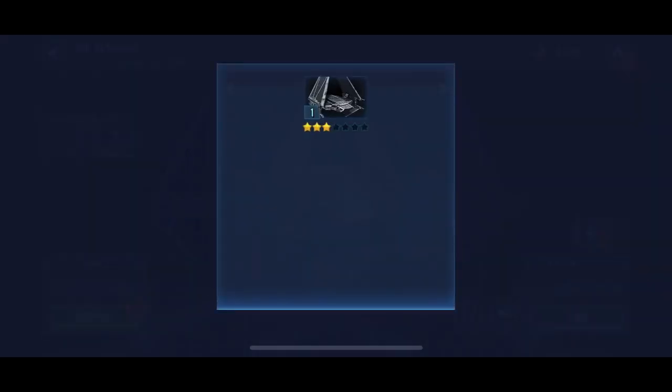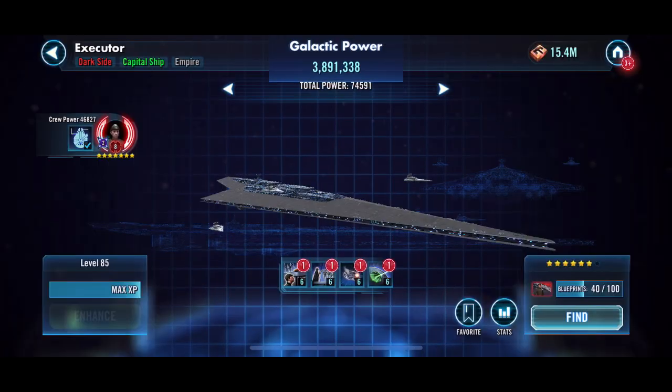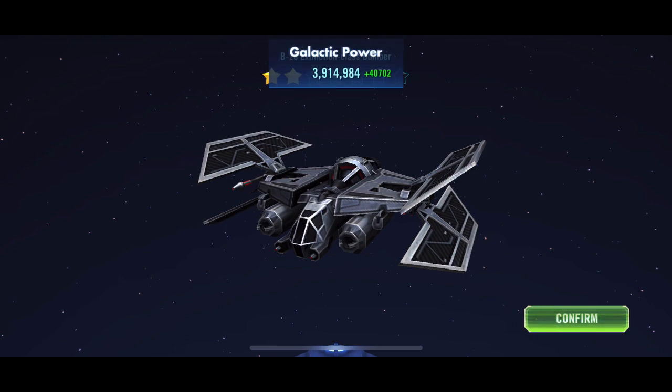We are just upgrading a few of these ships so we can be in a good spot. Executor - we were able to get it to six stars this time around, and I think if we push pretty hard we can get it to seven stars next time. I'll have to save up some crystals and we can get it to seven stars and finalize those.